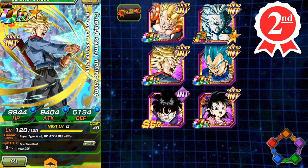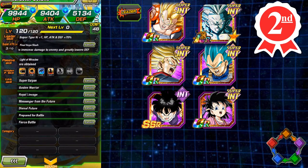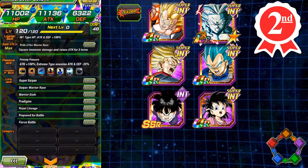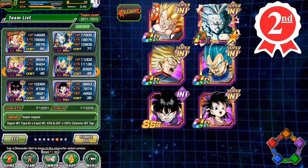Rage Trunks is a nuker — his passive provides 15% for every Int orb obtained, which is very beneficial and makes him another hard hitter. Then you also have Vegito Blue, who is both a hard hitter and a defensive individual. He gets 100% attack, and when fighting Extreme types he gets a nice debuff — minus 20% on their attack and defense. When he does a Super Attack, he also raises his own attack for 3 turns, so he hits really, really hard. So you have four cards that all hit very hard and are going to be crushing teams.